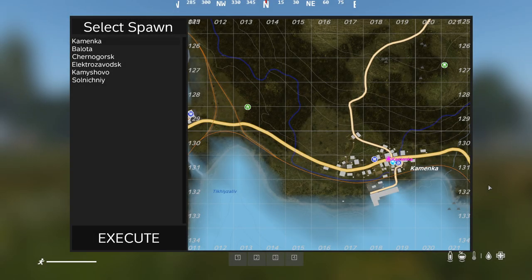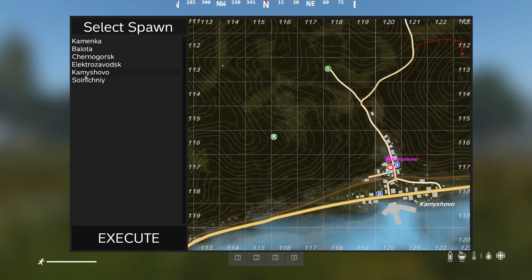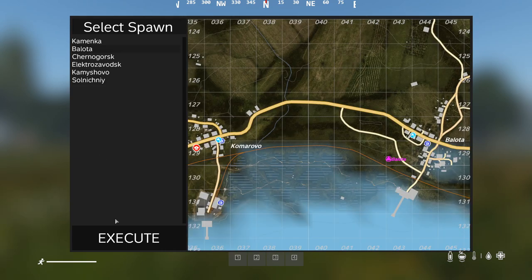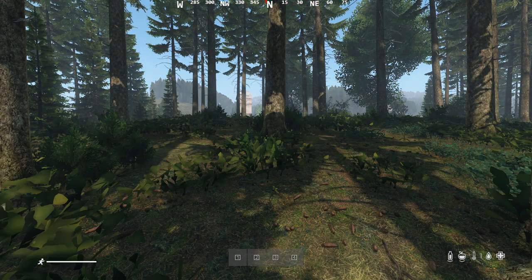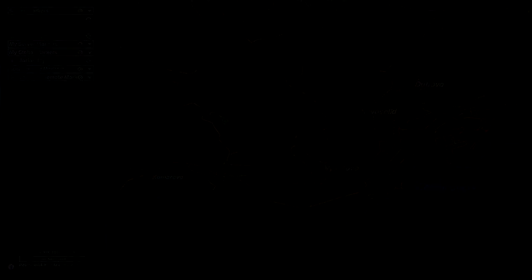The next mod isn't something you will be using all the time, hopefully. When you first join Mango DayZ you will be greeted with a spawn selection screen, allowing you to choose from a few locations to start in. After spawning at your chosen location you will be placed within a certain radius around the location you chose and be able to get straight into the DayZ action. This mod is called Zed Spawn Selection.